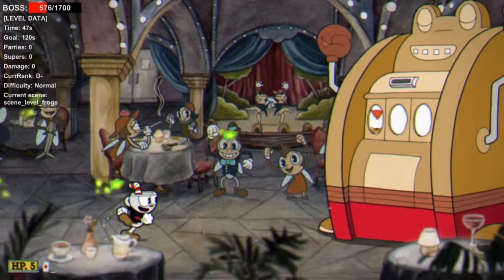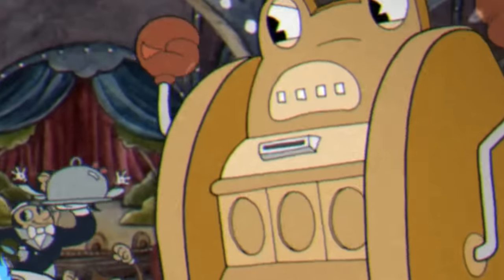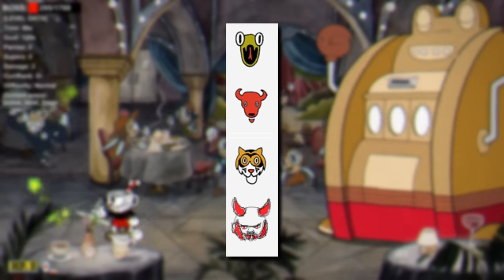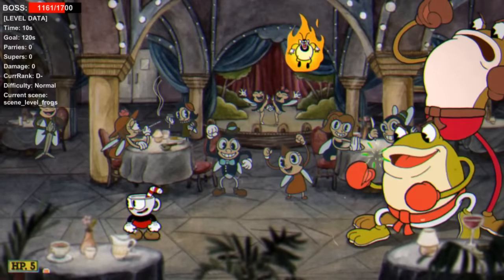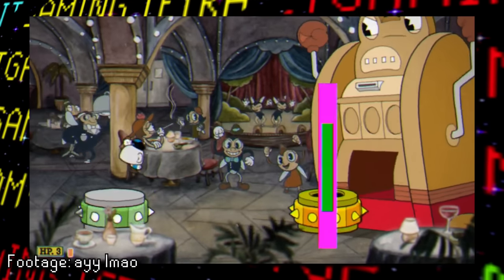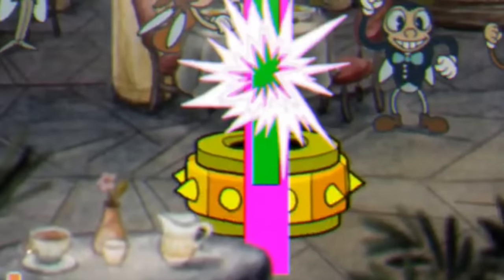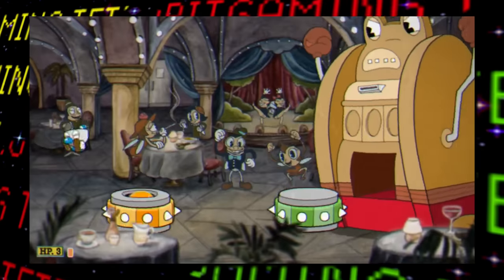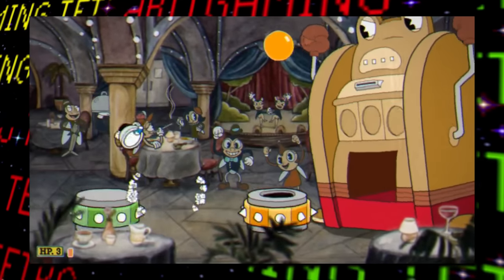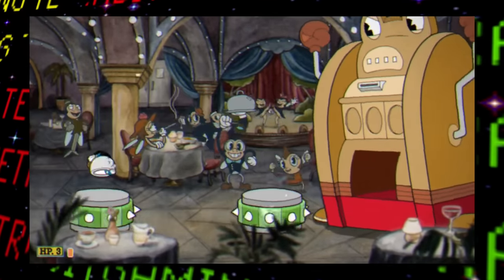Probably the biggest scrapped boss fight mechanic: although in the final release only frogs, tigers, and bulls can be seen on the slot machine in the fight against Ribby and Croaks, there was actually a fourth outcome that was planned and got canned. Hidden amongst the graphics for the other animals is this devil of some sort, and it looks like this never made it past the placeholder graphic stage. Remnants of this outcome can still be loaded back in — the slot machine spits out all three different kinds of platforms plus a scrapped fourth gold one that also sports a placeholder graphic. It doesn't seem to have any effect, though the gold platform is the only one you can actually parry, suggesting this may have been reserved for expert difficulty.